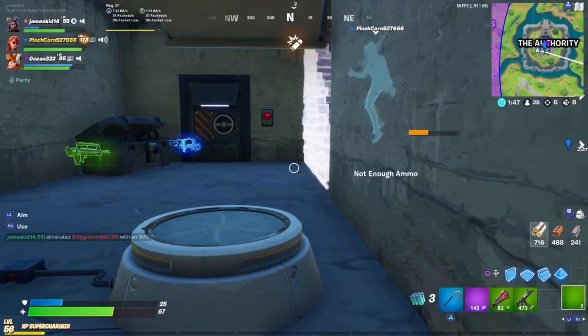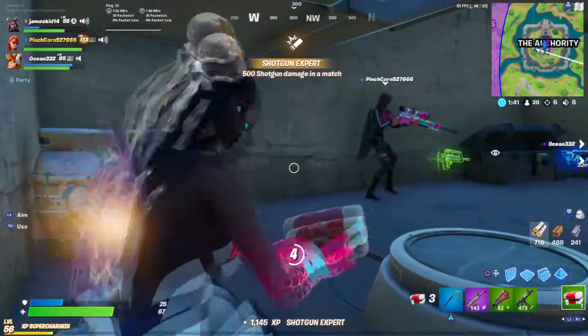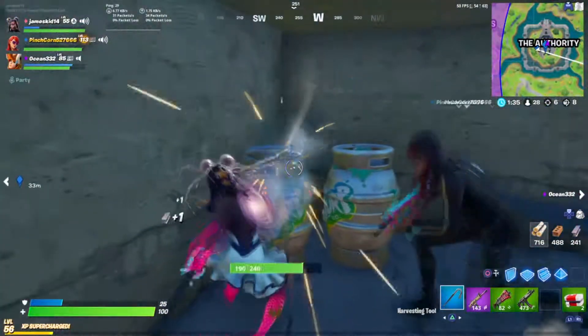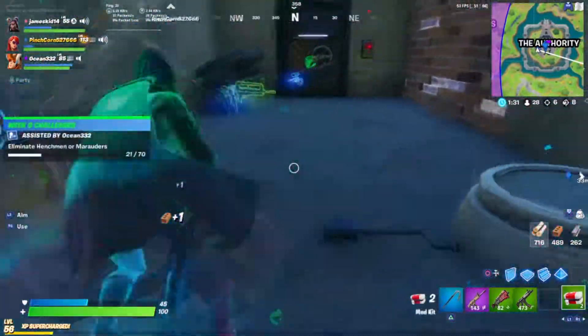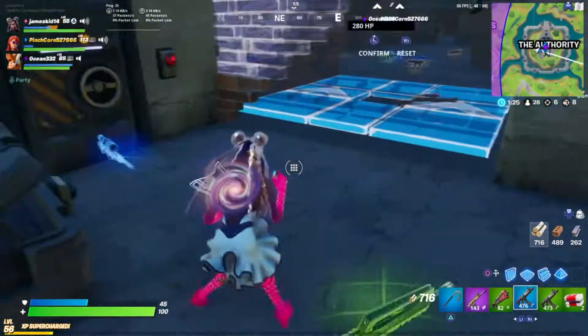It is a very nice looking pickaxe — very medieval looking, with a bit of ice on it and maybe a bit of a potion in the middle. It's a very cool pickaxe, and it's going to keep its rare position due to it never being able to go back into the item shop, since it was part of the Battle Pass. That is why the permafrost gets position number 2.